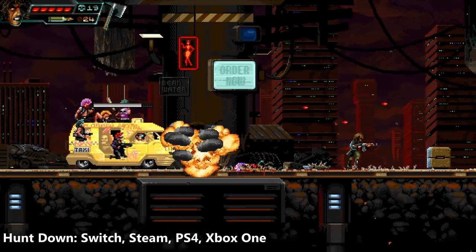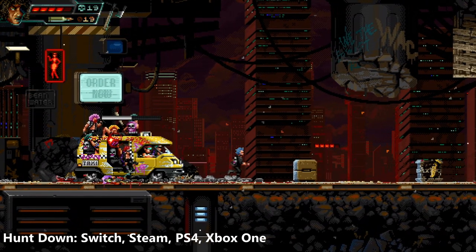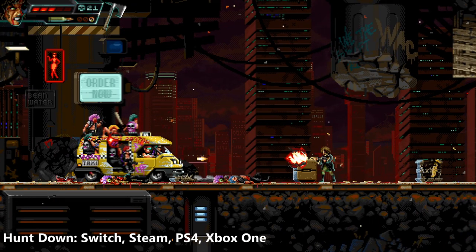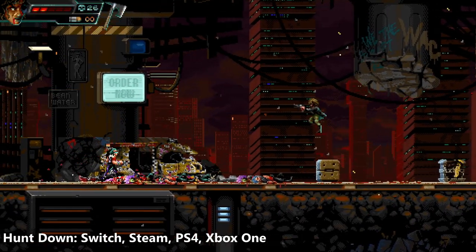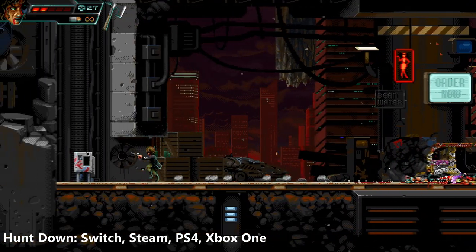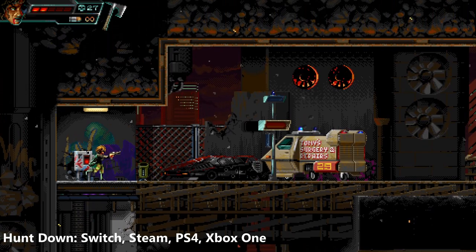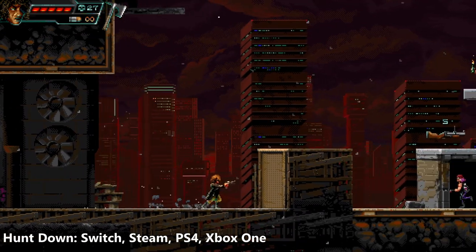It's a side-scrolling shooter at the end of the day, with some huge platform elements, some very cool cover elements, and even sort of hiding in recessive cover in an alleyway. The enemies are amazing, but the best things are the lines that everyone comes out with, including the characters you play as. This one is definitely worth a look if you're into the genre, indie games, two-player couch co-op, and love this 16-bit look. The difficulty level is pretty high and there's been some cool free DLC drop in for it.